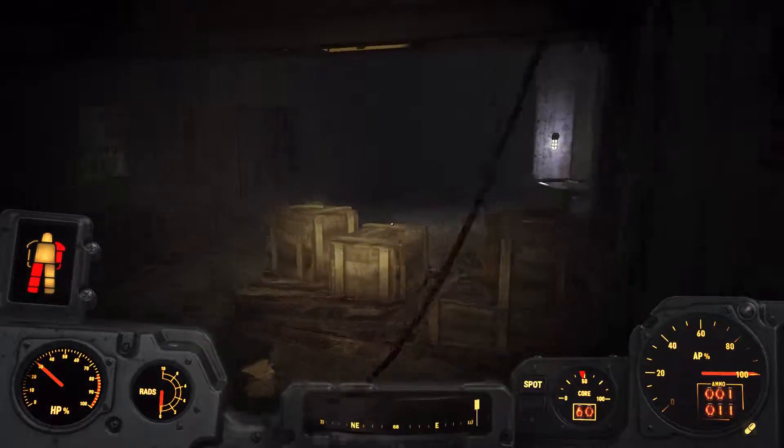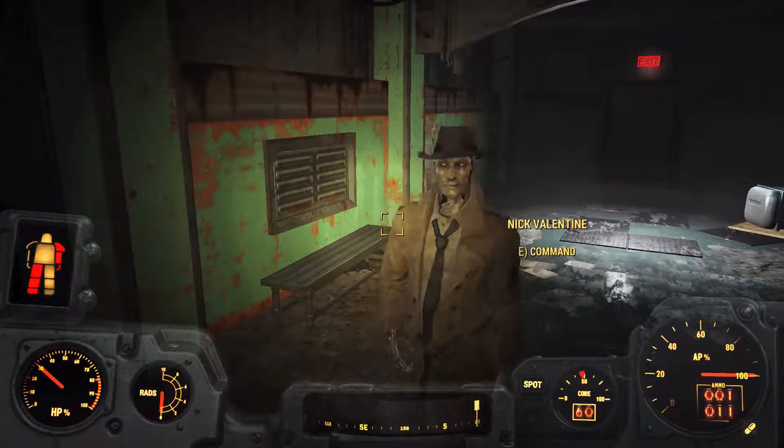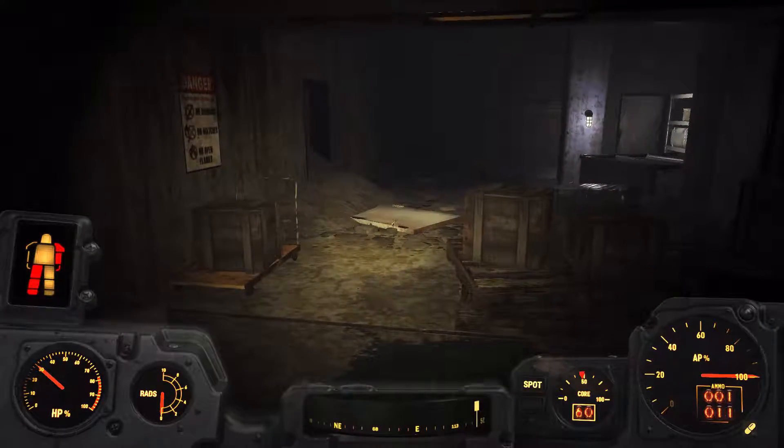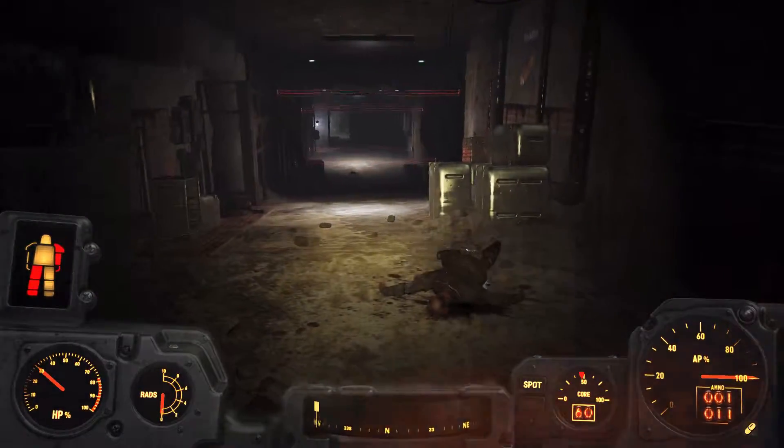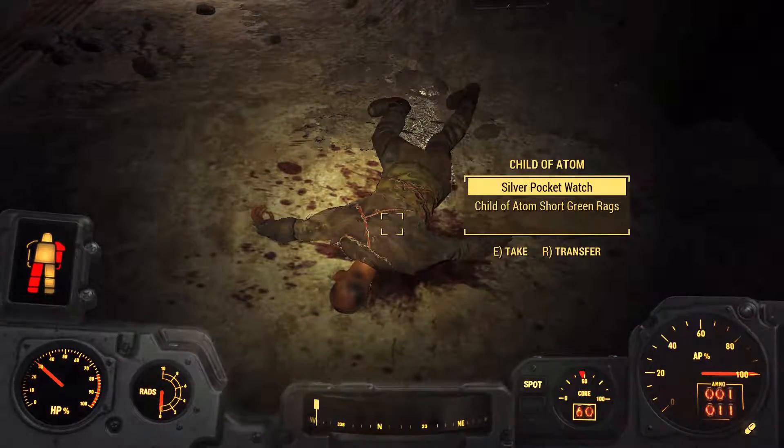Hello and welcome back to Fallout 4 Far Harbor. We're here with Nick and we are inside the naval base trying to find Dima's memories, and apparently there are some security features we've got to get past.